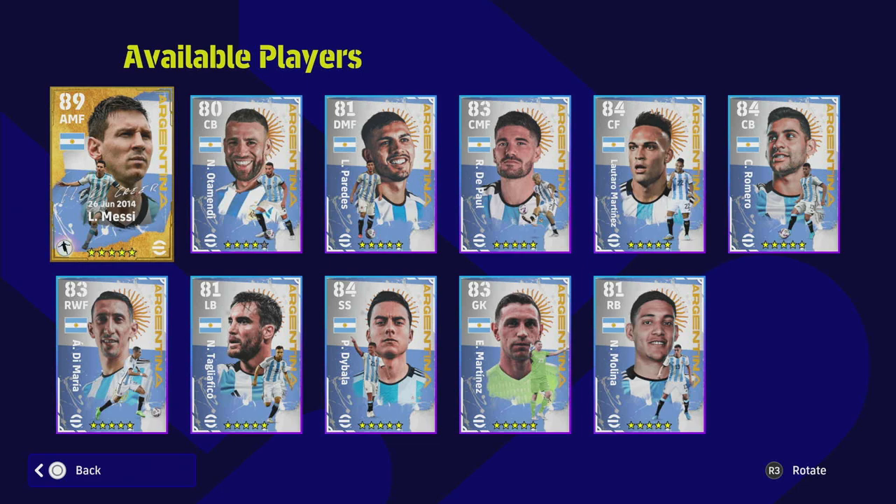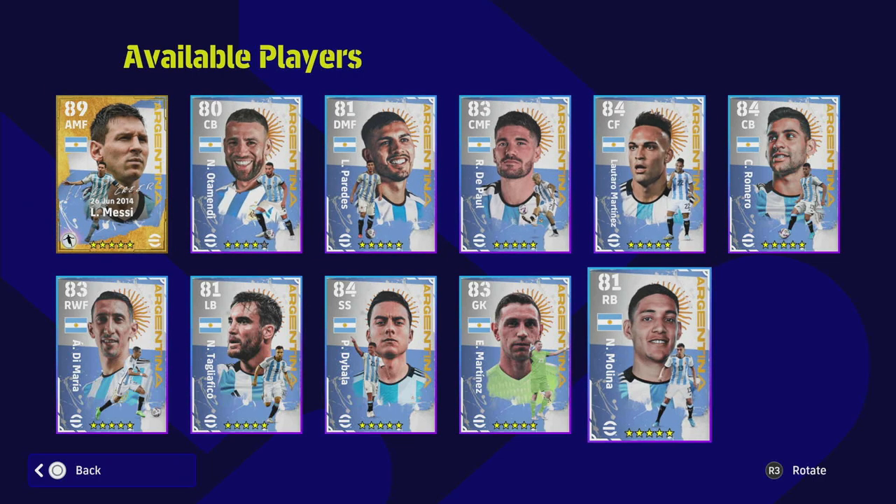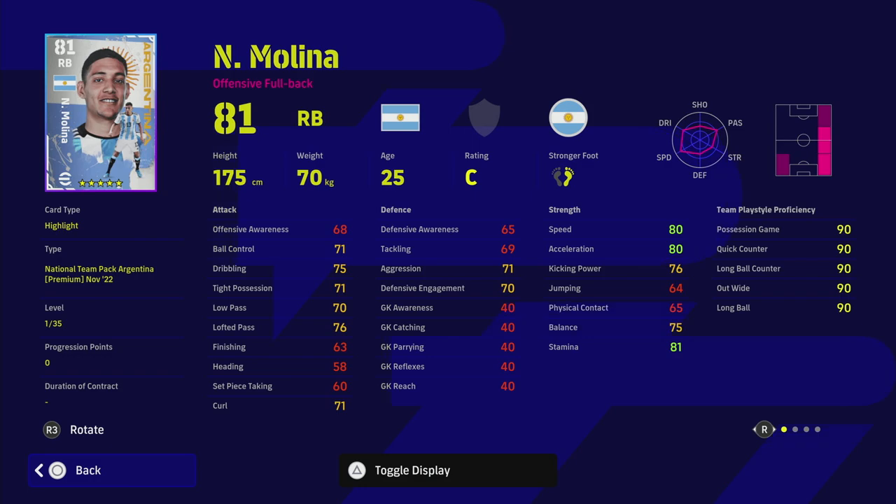There are two other players on this list definitely worth getting as well. The pack is 1500 coins, so it is quite expensive. We're going to go through it fairly quickly because there are a lot of players to review today. We're going to start with Molina - this guy's a right back and a bit of a monster with 35 levels to go.